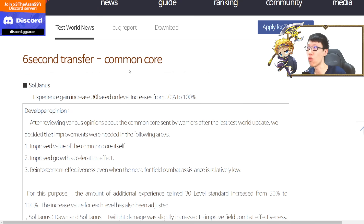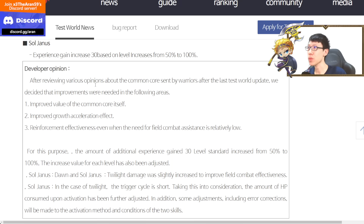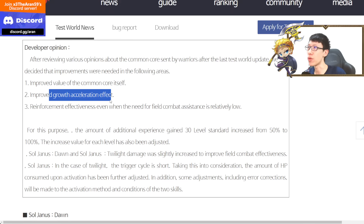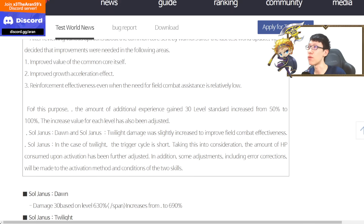Now for the important stuff: the 6-drop Common Core EXP has been increased from 50% to 100% at level 30. After reviewing various options about the Common Core sent by Maplers after the test server update, they decided to improve on the value of itself, improve on the growth, and improve on the reinforcement itself.